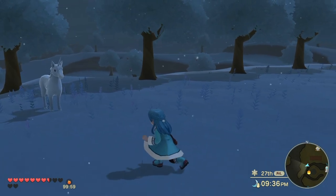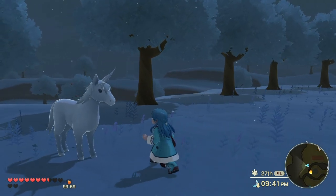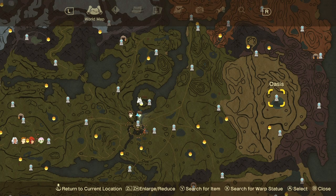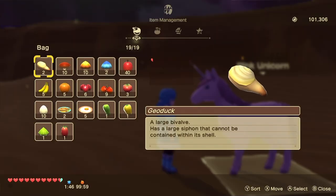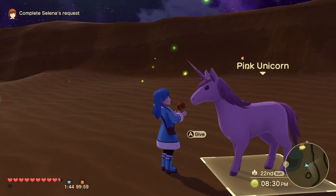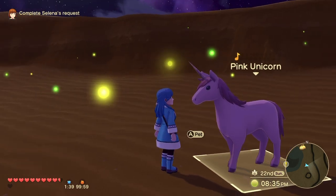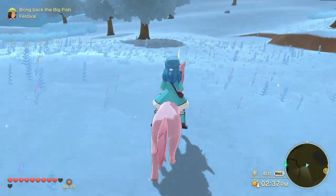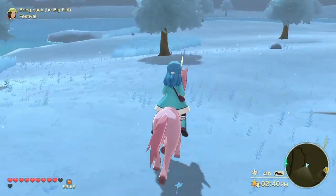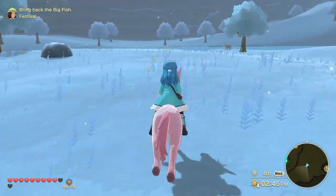There is a unicorn and a pink unicorn. The unicorn can be found at the Harvest Goddess Spring at nighttime, and the pink unicorn can be found at the oasis — also only at night. They don't come out until 7 PM, so you'll have to stay up late. Both unicorns are very fast, double the speed of regular mounts, and they ignore different weather conditions, so you can take them anywhere very quickly.